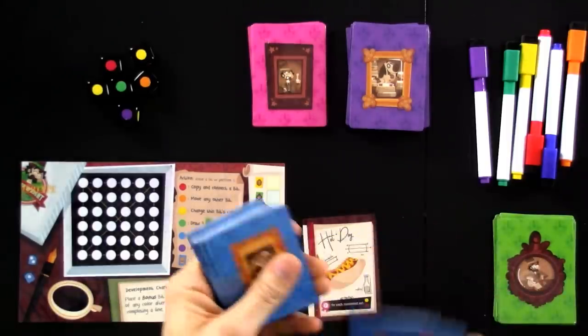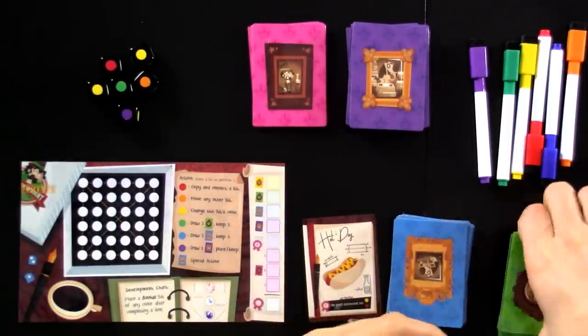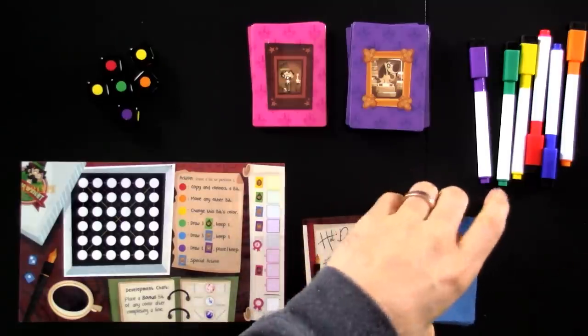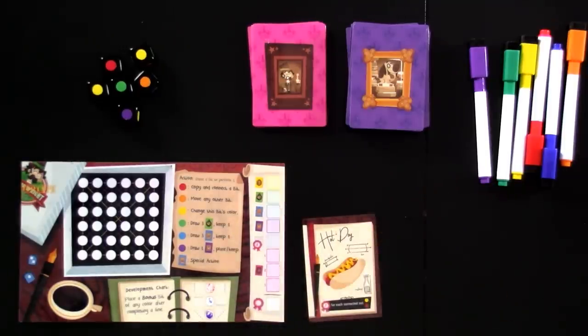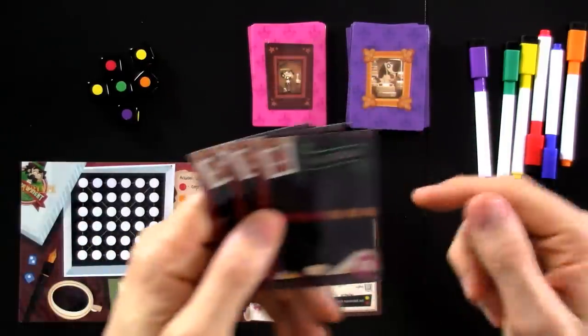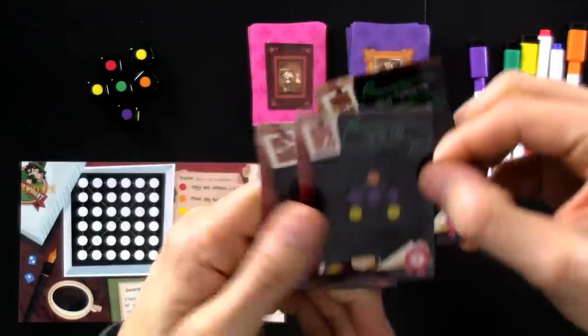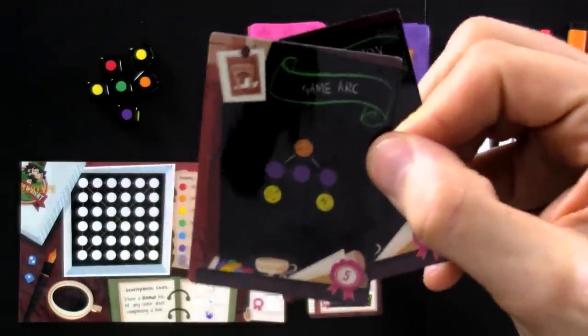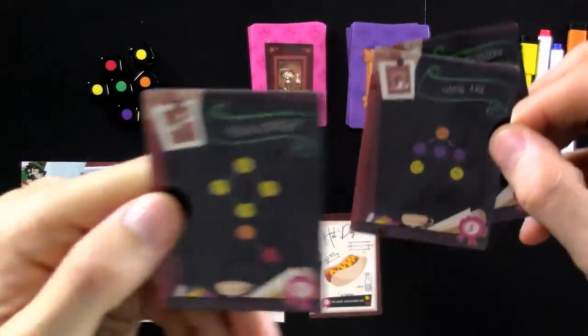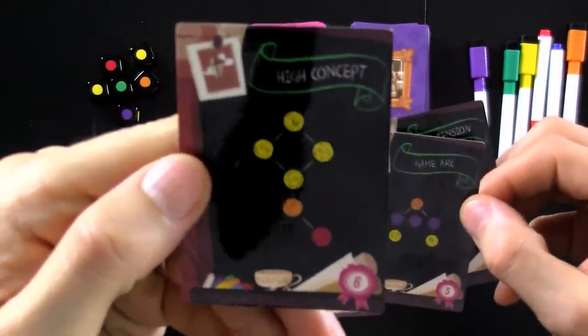Each player draws three tool cards and three hallmark cards, and we're going to pick one of each. These are hallmarks I would like for my game about hot dogs — I'd like it to either have high tension or have a game arc. You can see a lot of these designs really thematically represent what they're supposed to be in games, including this high concept — a balloon.